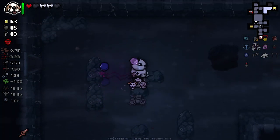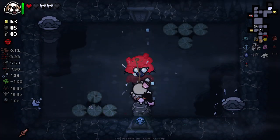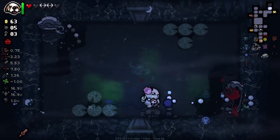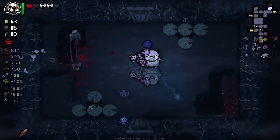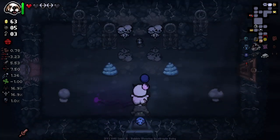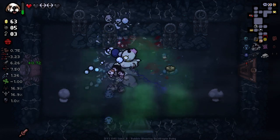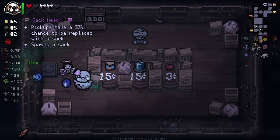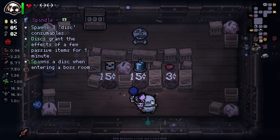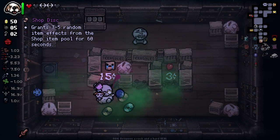Peach Creep — I like the name, it's cute. Do your thing, Peach Creep. You're not doing a great job so far, but there you go! Got some clam enemies there. We've got a shop here, which is very valuable to us. What we got here? Spindle: spawns three consumable discs, discs grant effects of passive items for a minute, spawns a disc when entering a boss room. That sounds awesome!